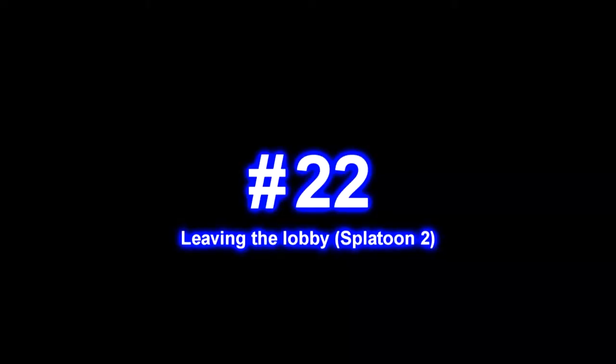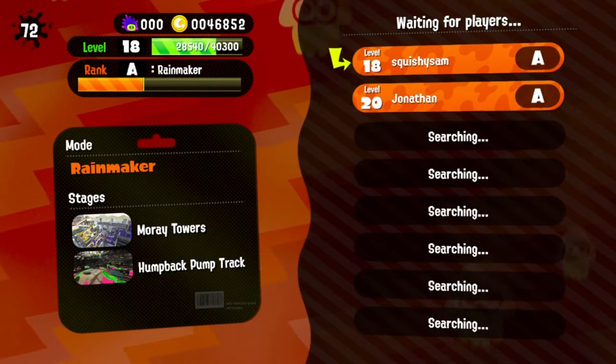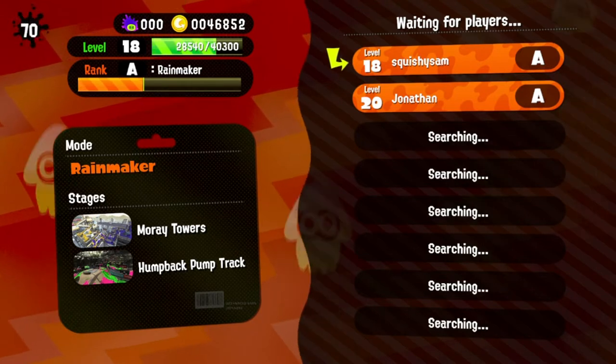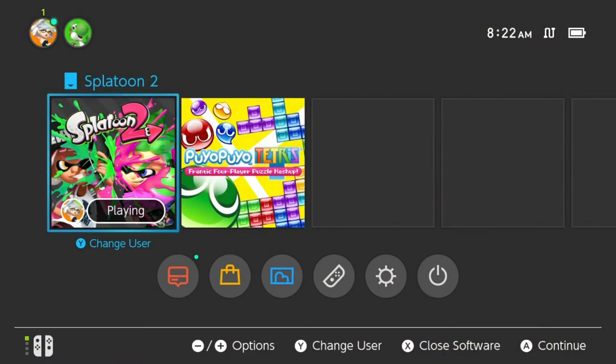Number 22: leaving the lobby. Have you ever been in lobbies where it takes forever to find players and you're just sitting there waiting for it to kick you out? You can leave the lobby whenever you want by going to the home screen, wait there for 10 seconds, and then when you come back — boom — you're dropped out from the lobby.